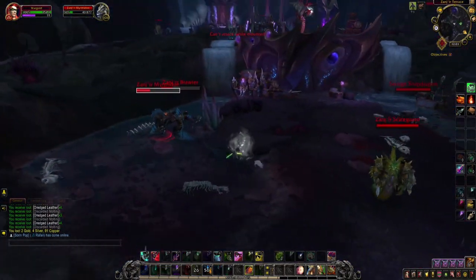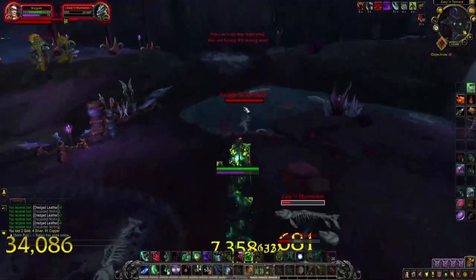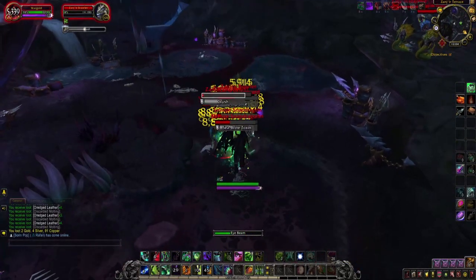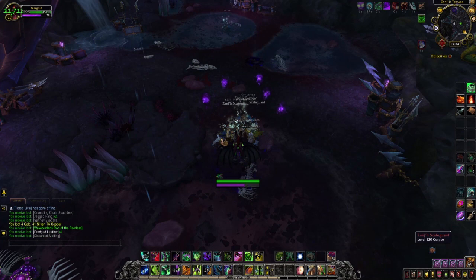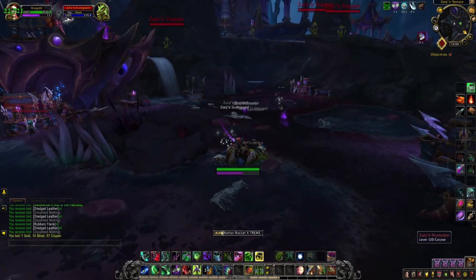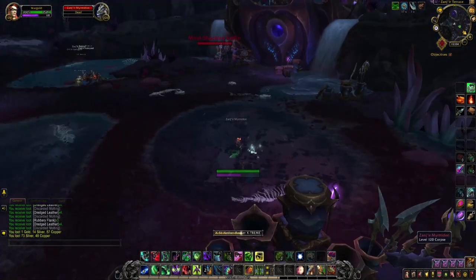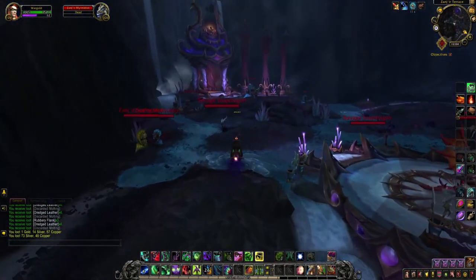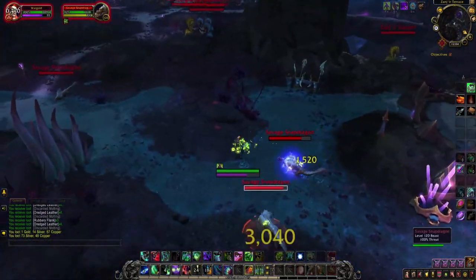Over here I pull everything together with the snapdragons of course. I have decent gear so I don't die. Over here I can pull as many mobs as I want — it's no problem for me. So if you want to farm this one way better, just have decent gear on your farming character. There are also 2 snapdragons which spawn over here, and here they are spawning in 2 packs as well.